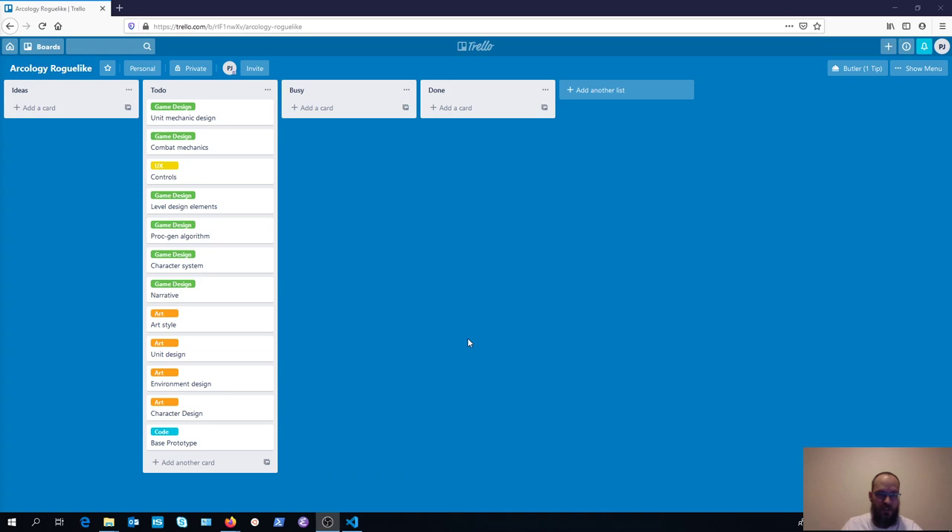Before we get to the actual process of designing the game, I want to talk about the process of managing this process. It might seem a little tautological, but it's very important to make sure you know what you are doing and where you want to go. As you can see on my screen, I've got Trello open. Trello is one of many different tools you can use for design, collaboration, and project management.